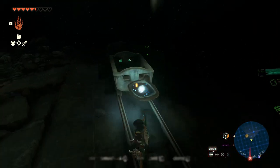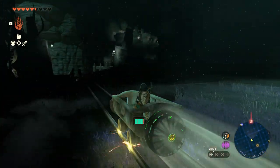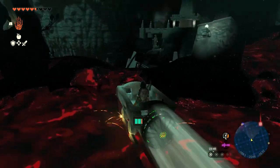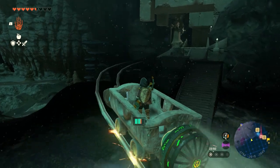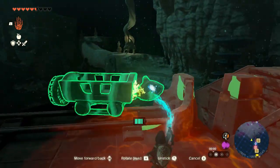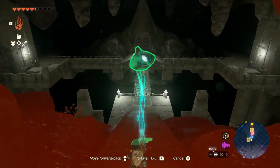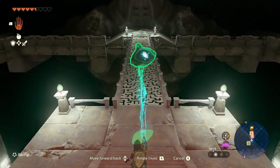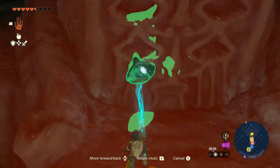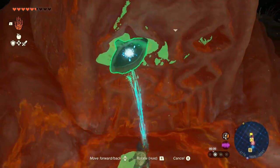It's a short cart ride to where we need to be — this is the Great Abandoned Central Mine. This is where the Zonai Eye Construct wants you to be, and at the very top layer is where you'll find some Zonai just above where this cart lands that you can talk to. But we'll focus on giving the eyes to the statue right now, and at the end of the video I'll show you where those Zonai are.